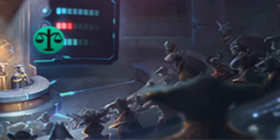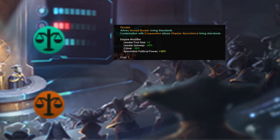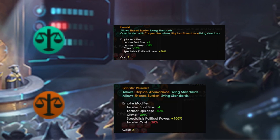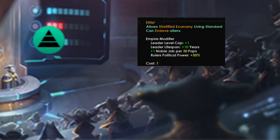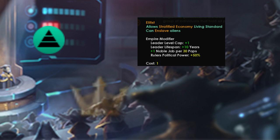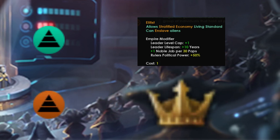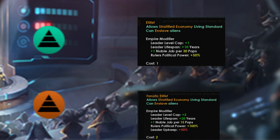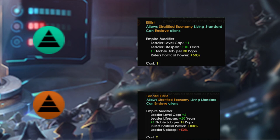Pluralism extends your leader pool, reduces your leader upkeep and crime. Its fanatic version allows you to select even more leaders, but increases their cost. Elitism extends your leader level cap and leader lifespan, and also gives you a noble job per 30 pops. Its fanatic version gives you even more nobles and further extends your leader's lifespan and level cap, but increases their upkeep by half.